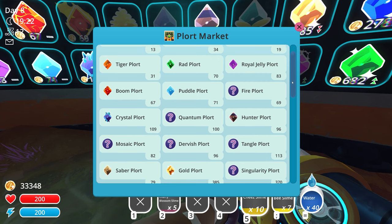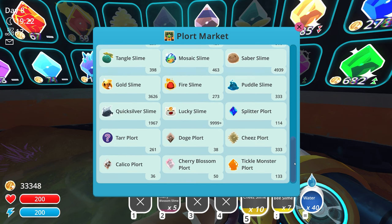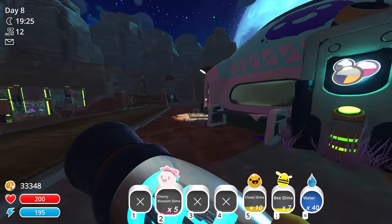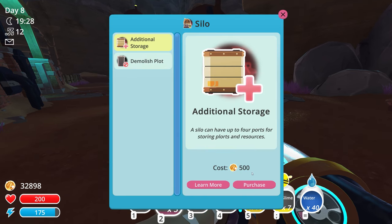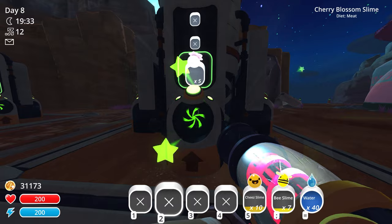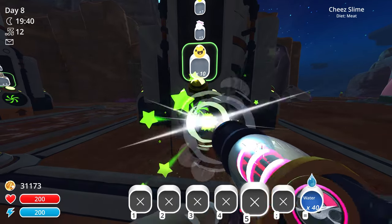The cherry blossom slime looks like a reskin of the tangle slime, similar to how the sapphire slime is a reskin of the rock slime. Since we can't sell modded slimes on the market, I'll buy another silo for more storage and experiment with the new slimes next episode. Upgrading the new silo - boom boom boom, done! Putting cherry blossom slimes in one section, bee slimes in another, and the cheese slimes in another.